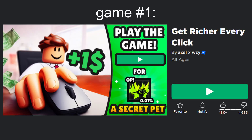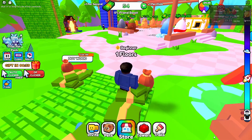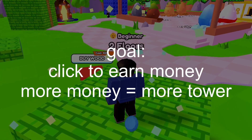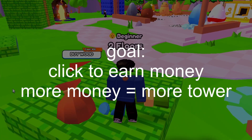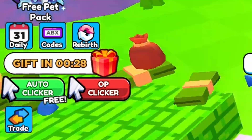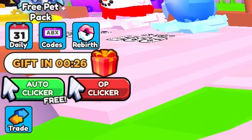Game number 1: Get Richer Every Click. At first glance, the game is very bright and vibrant which makes you want to keep playing. The main goal of the game is to click to earn money which builds up your tower higher. There's also a free auto-clicker that's already in the game, which kind of defeats the purpose of the game.